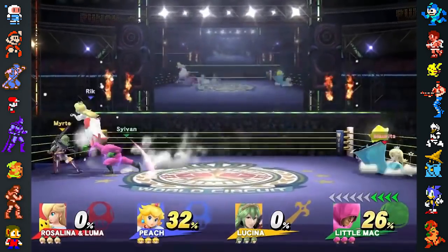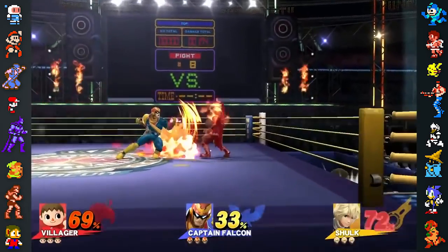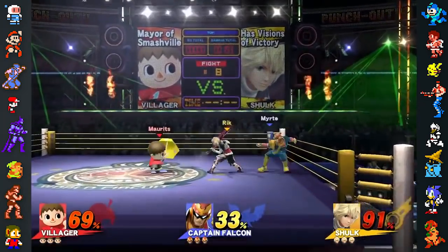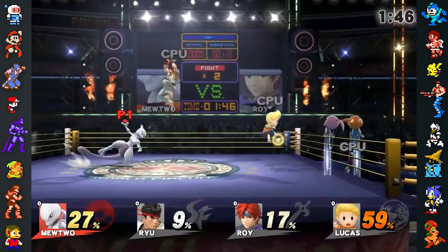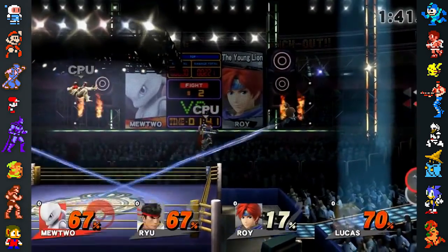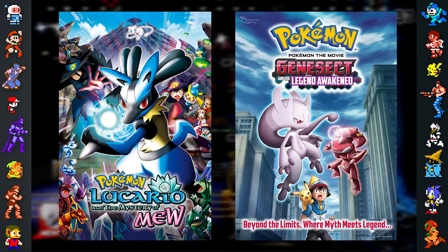The boxing ring stage in Smash 4 features a unique title for each fighter. Many of these are different for each of the game's translations, with some being adjusted to better fit their native audience, and many others making references to various media. The Japanese and English titles for Lucario and Mewtwo are 'Hero of the Aura' and 'A Legend Reawakens,' respectively, referencing the Pokémon movies Lucario and the Mystery of Mew, and Genesect, The Legend Awakened.